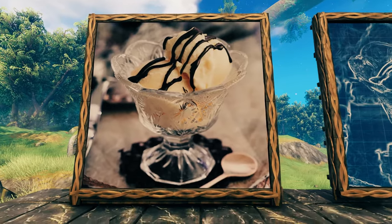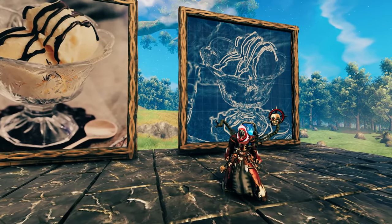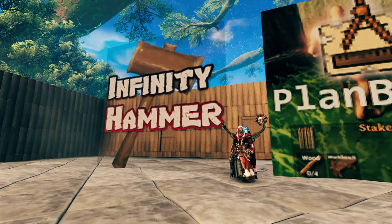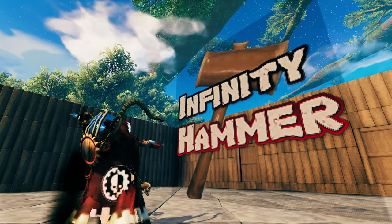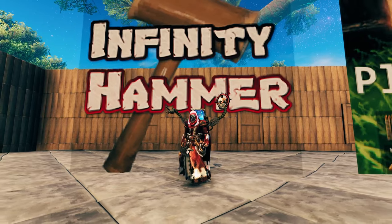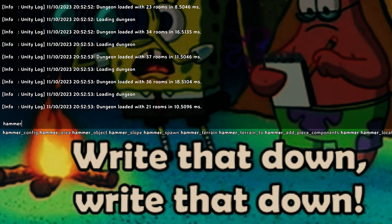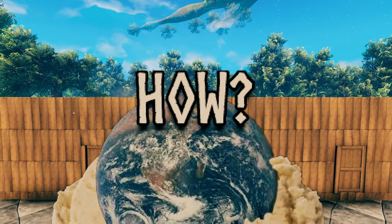All of what we are about to do is possible in vanilla, however we are going to use blueprints to make it better, faster, and easier. You can do this with either Infinity Hammer or Plan Build. I'll be showing you exactly how it works with Infinity Hammer, but don't worry if you've never used it before — this is going to be way easier than it looks, I promise you.